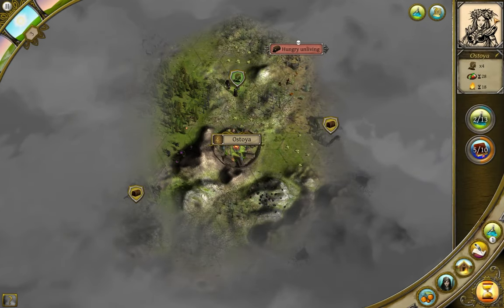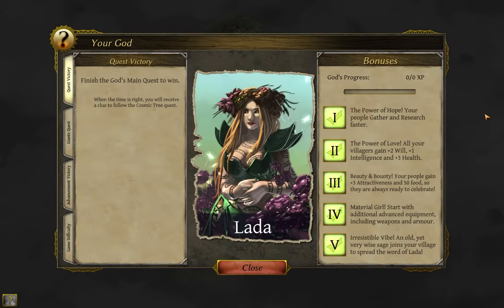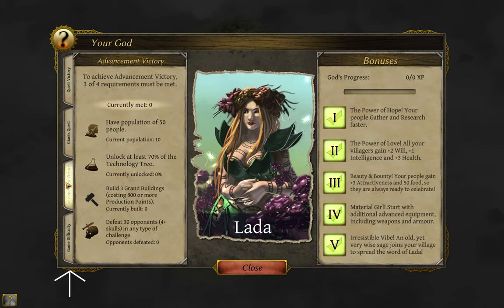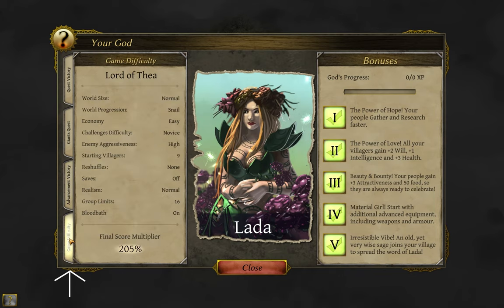The picture in the top right is your chosen god. Clicking on it will show you a menu with some lovingly crafted artwork. On the right is the active bonuses for the god you have chosen, and on the left are three tabs showing your current status on the game's three possible paths to victory, and a fourth tab showing a recap of the difficulty options you chose for this run.